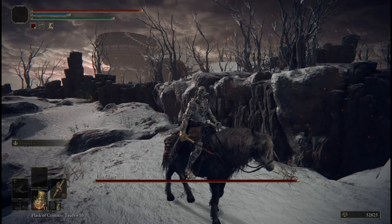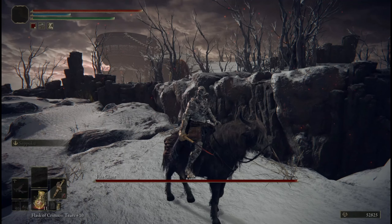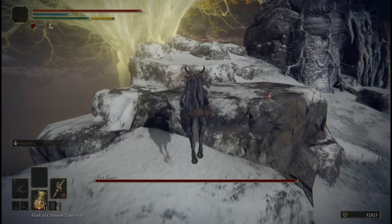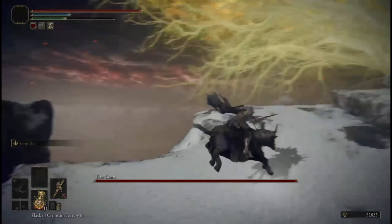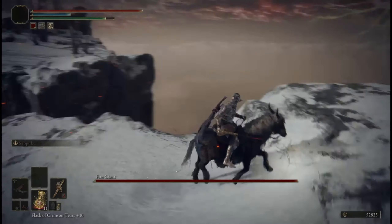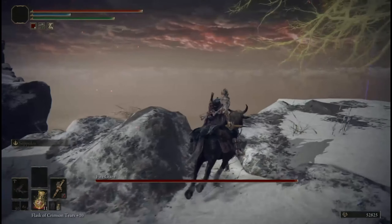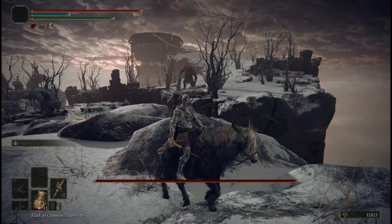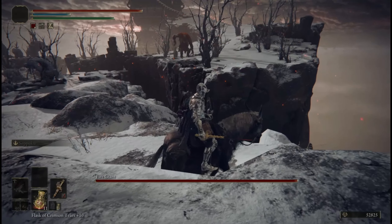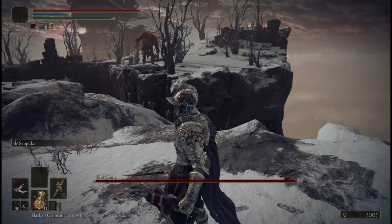As you can see in my right hand, I have the Ant Spur Rapier, which is a sword that causes blood loss. On that weapon I have also equipped Seppuku, so that I'm able to get even more blood loss with each attack. The secondary weapon in my left hand is the Pulley Crossbow, and you will need this partnered with the Seppuku blade.